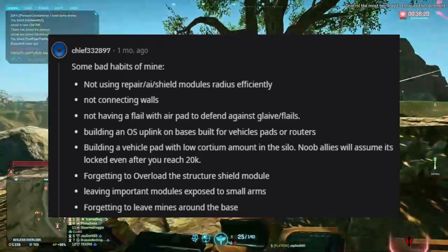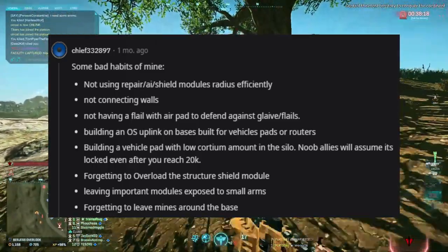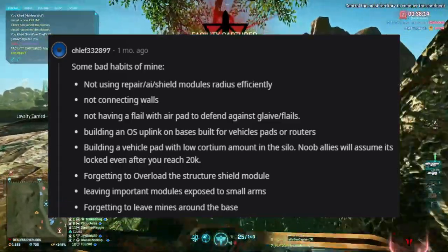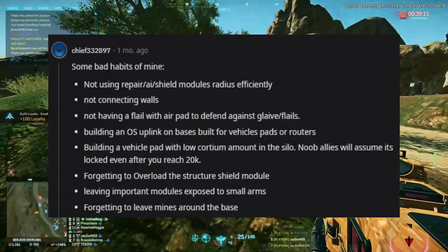Some bad habits of mine: not using repair AI shield module radius effectively, not connecting walls, not having a flail with an air pad to defend against glaive flails, and building an OS uplink on bases built for vehicle pads or routers.